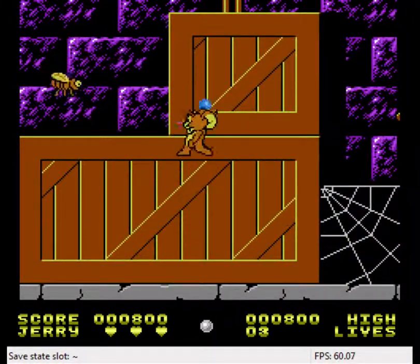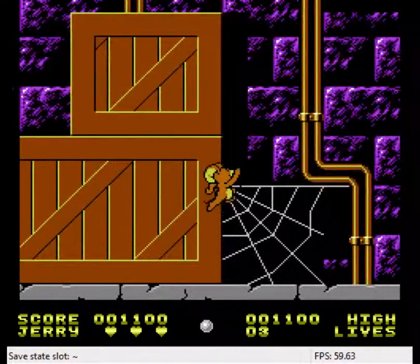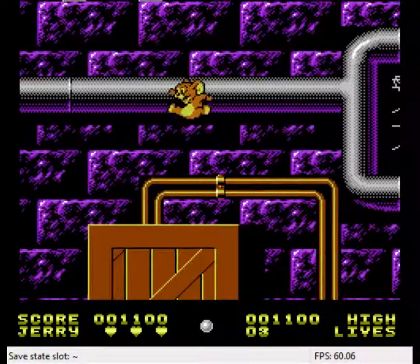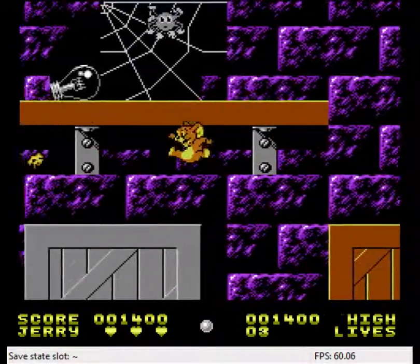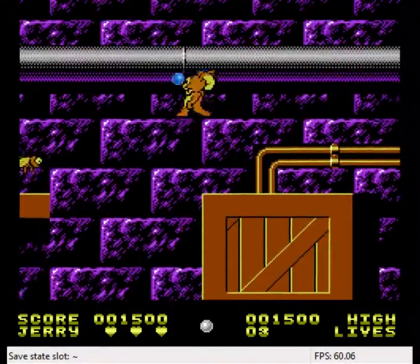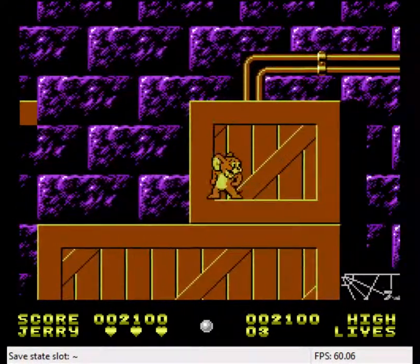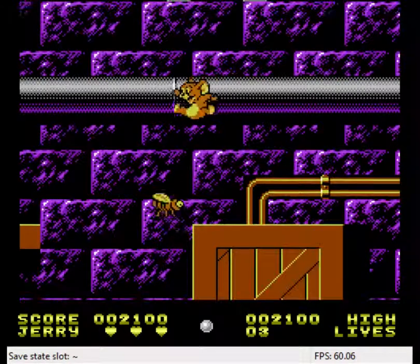Most enemies will hurt you, but these waspennies will actually just knock you around — or maybe they're flies. I would imagine that wasps would hurt. Spider webs slow you down in every direction. You can climb up pipes and jump up them as well. Jerry has a fairly constant jump height — whether you're moving or standing still, you're gonna jump about the same height. So if there's someplace you can't get up to, you need another way. There's a demonstration — those don't hurt, they just knock you around. You need a way to get up to anything you can't jump onto.